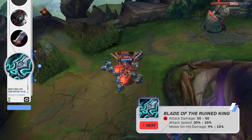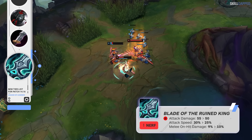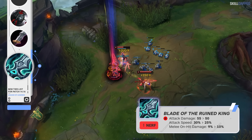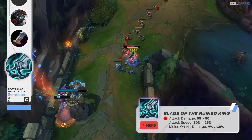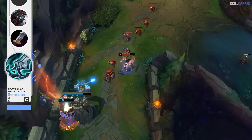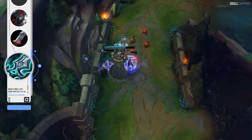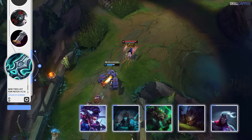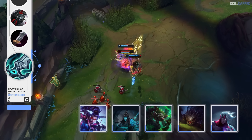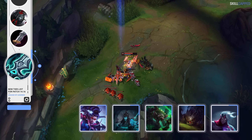Blade of the Ruined King is getting hit with a pretty decent nerf this patch, as the AD is going down from 55 to 50. Attack speed is being lowered by 5%, while melee on-hit damage is up from 9 to 10%. With Blade of the Ruined King and Doran's Blade nerfed, Riot is really seeming to want to get rid of Lucian mid from pro. Vayne, Kalista, Twitch, Kog'Maw, and Varus are a few other ranged characters that have prioritized Blade recently, so they're the ones feeling the nerfs the most.